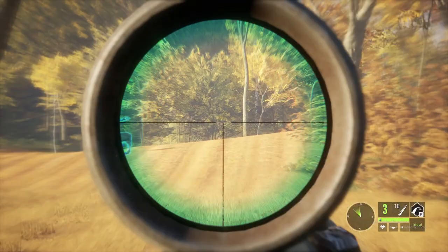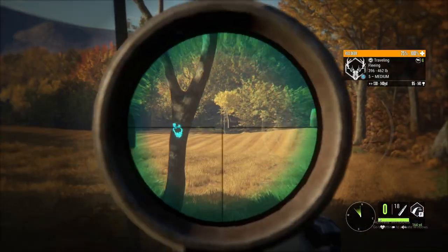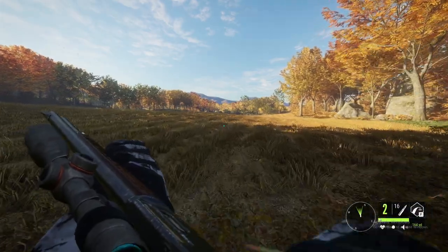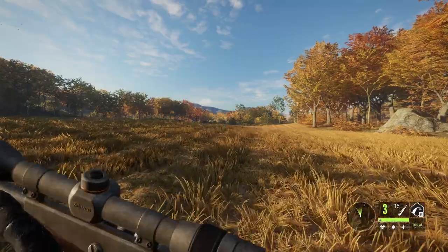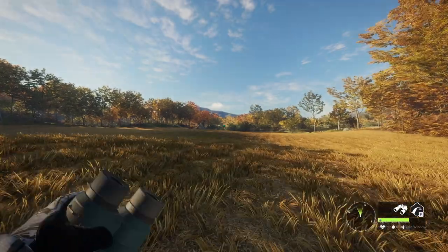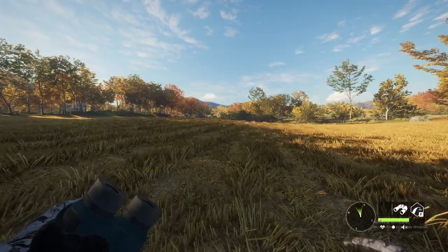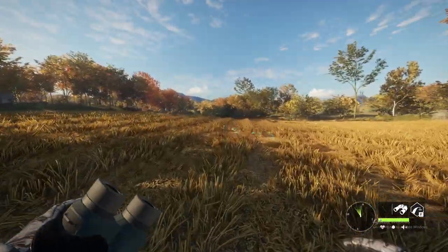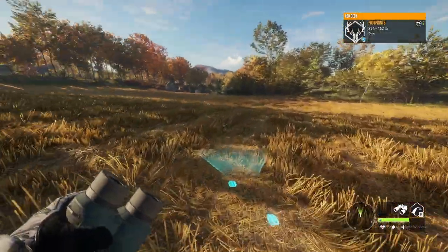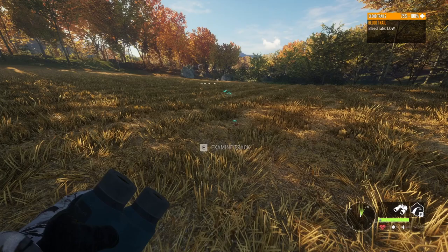Oh, there's a red deer out here. He's alarmed. That's three shots with a .45-70 and he ain't even dropped health yet. Three shots to the .45-70 — I feel like the pistol is stronger than the rifle is. I feel like I get a lot more penetration with the pistol. I haven't shot nothing big with it yet, so I'll have to shoot some big animals with the .45-70 pistol just to see. But this is a lever action only challenge and we're just going around hunting animals, exploring places on Hirschfelden.